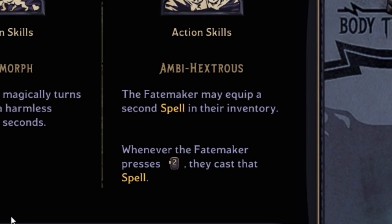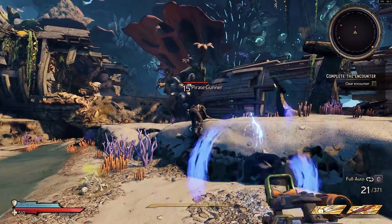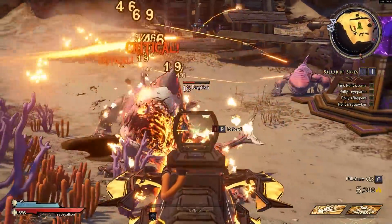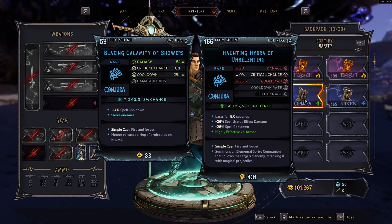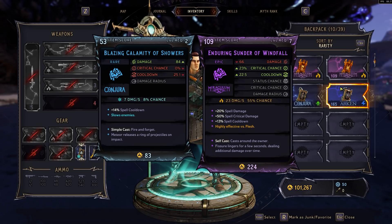The second active skill is Amphihestris. The Spellshot may equip a spell into their action skill slot — whenever the Spellshot presses the action skill button, they cast a spell instead. This means you actually have two spell slots; when you go to your inventory screen you'll have two rather than one. This is a massive bonus — you get to pick a spell for any kind of elemental damage based on the situation, and you also get the passive bonuses from having a second spell equipped.